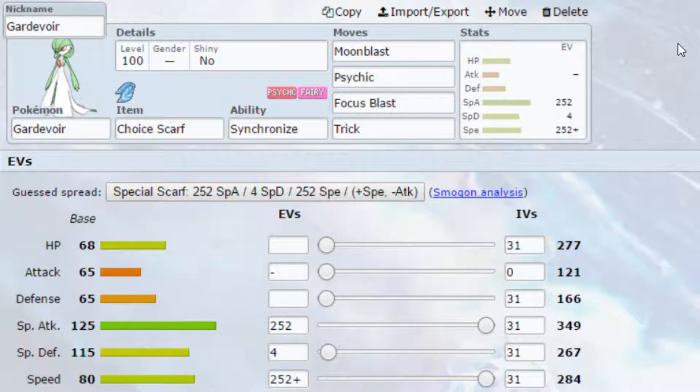We've gone for Moonblast — a powerful Fairy-type attack that hits a variety of different Pokemon, boosted by STAB. Originally a lot of people would go for Hyper Voice, but Hyper Voice was only available with Mega Gardevoir. You can always run Throat Spray on Gardevoir with Hyper Voice — that's definitely an option, so there is still viability there if you want to use it.